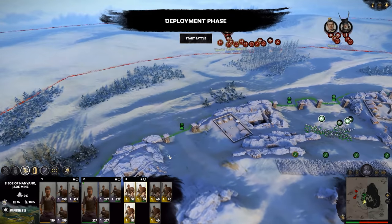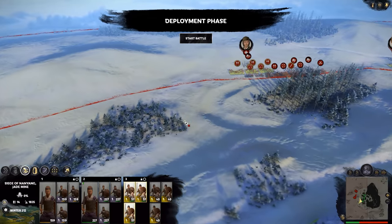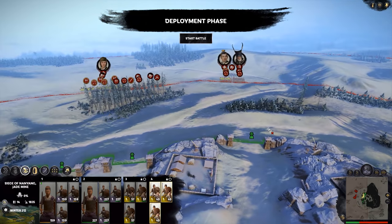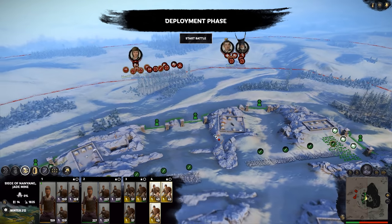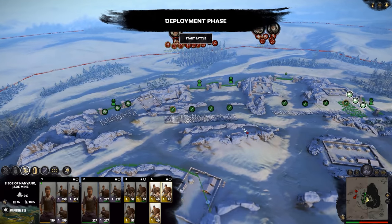The cavalry will go to groups - they've deployed over there which gives me plenty of room to swing out on the left, and I think we can also do it on the right. So hopefully we can swing out with the cavalry, maybe even draw some of their troops away from pressing forward, and then we can pick off their missile troops.